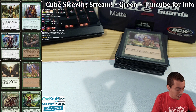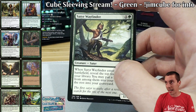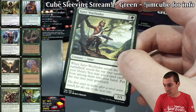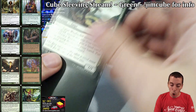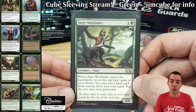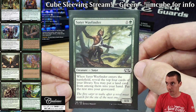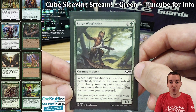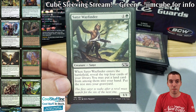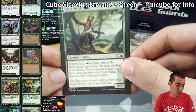Then we have the synergy cards. We have Satyr Wayfinder — there's tons of graveyard stuff in black, and green has some graveyard stuff as well. Wayfinder's just a great card. The whole point of my cube is cards like Satyr Wayfinder — this is your perfect glue card. The kind of card that turns your deck from a pile of cards into a deck that wants to accomplish something. Good cube design is making it so there are some decks that want cards and some decks that don't.